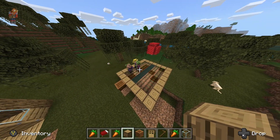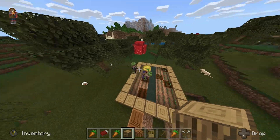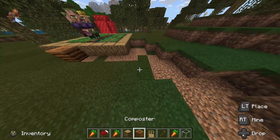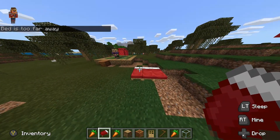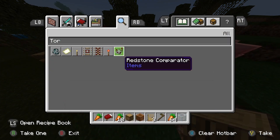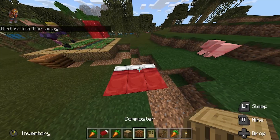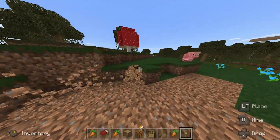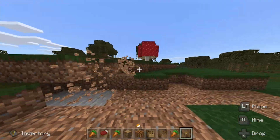Once you've successfully transported them to the houses, some emeralds will pop up, which means they are at home. As long as your house has met the requirements, they should live there. Once you have about two villagers and more than two beds in your village, you can start to breed them.